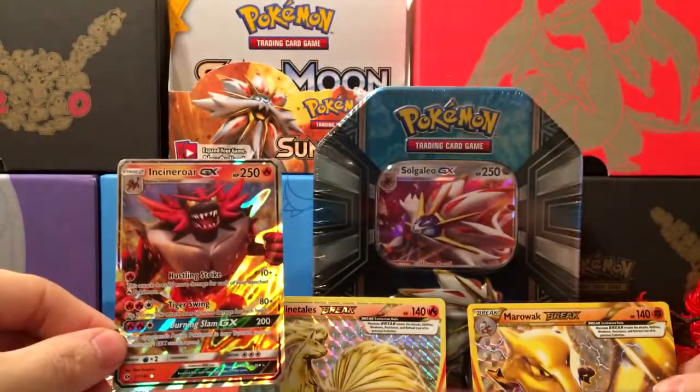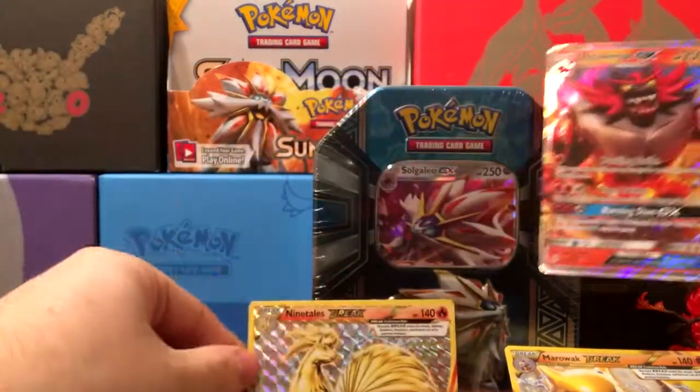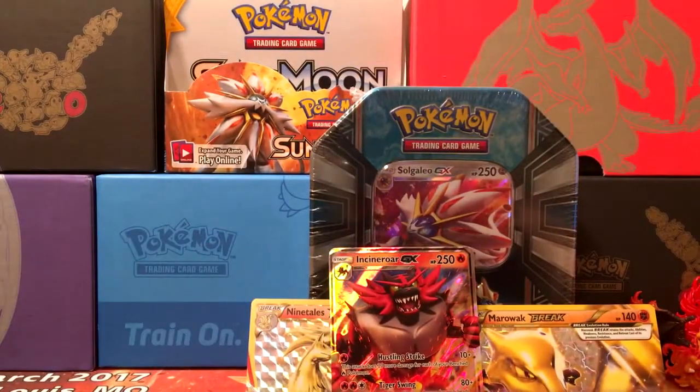All in all, we've got the Marowak Break, the Ninetales Break, and then the Incineroar GX. So not too bad for a tin pull. That is it guys — I will see y'all next time.